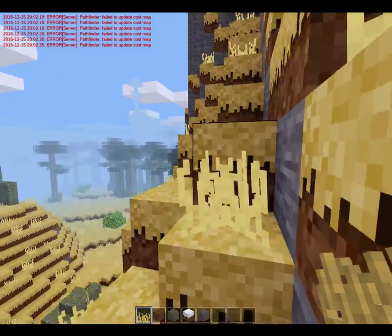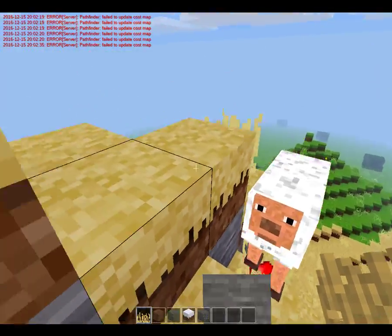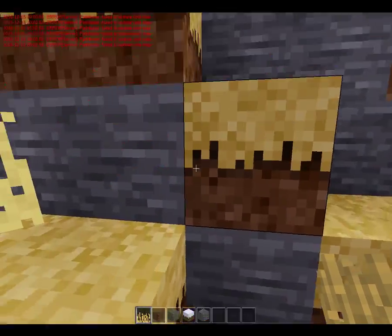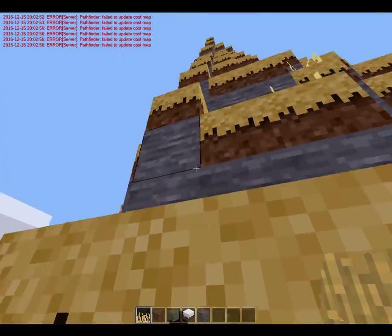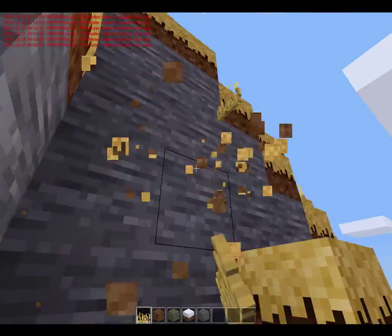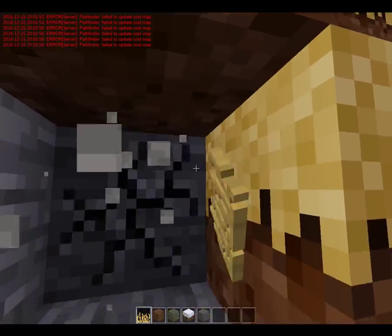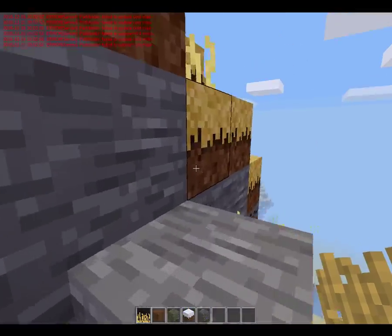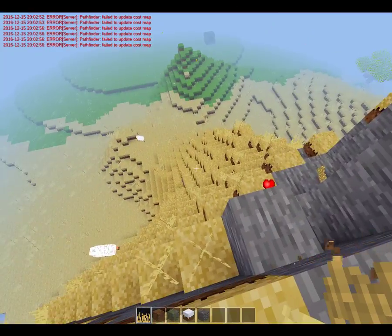And he'll eventually find his way up here. Come on buddy, let's get up here. He's doing pretty good — he's like a mountain goat. I'm going to have to make my own path. Wow, he's right behind me actually. He probably can get up this faster than I can. Aha, you can't get up here!